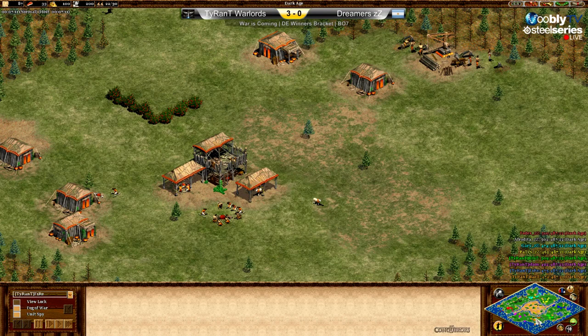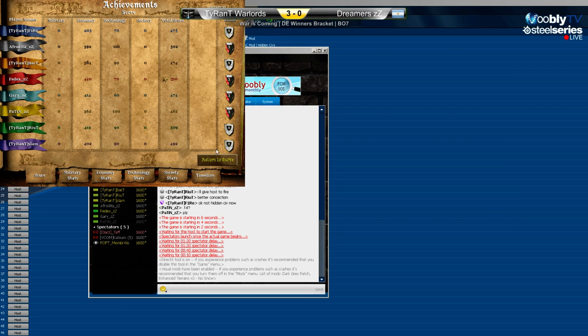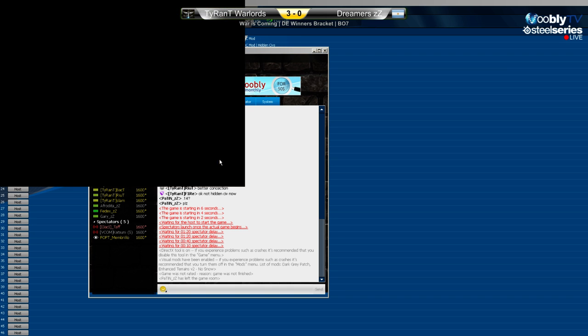Looking at the achievements just past the seven-minute mark: the key thing is that Fedex and Slam were facing each other. Slam has 21 food population while Fedex has way more food — a big difference at this point. Society: 22 Slam, 21 Fedex overall but food gap is significant.